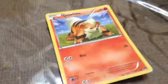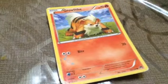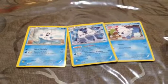Now we're moving on to Growlithe. He's a basic, HP 70, and Bite 20. So these are all of the Vanillite line.